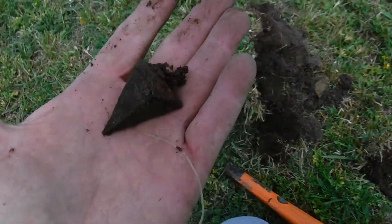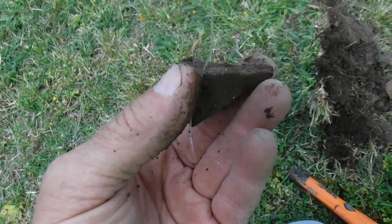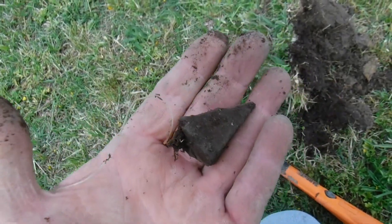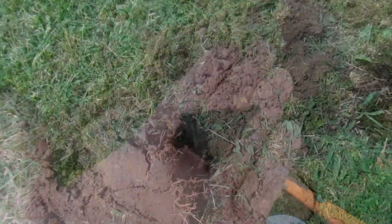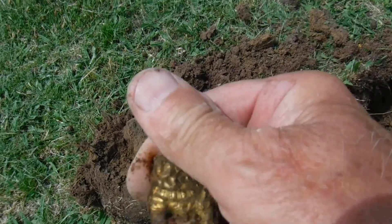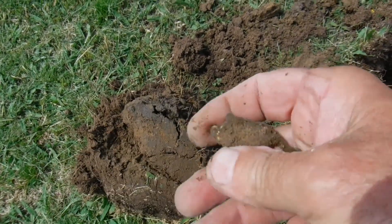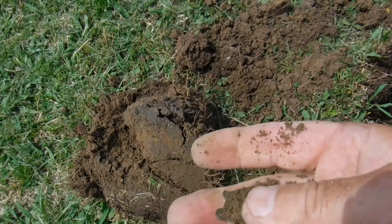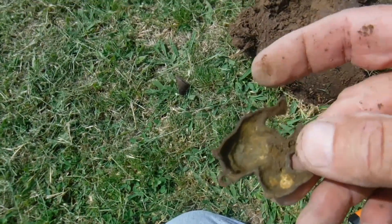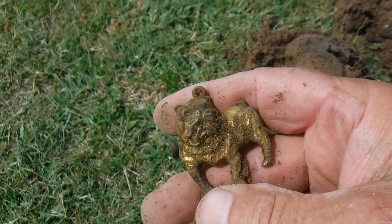Looks like somebody's been dirt fishing — a sinker right in the middle of this field. It was a really solid tone, 34. It didn't change at all, so I dug it just to check it out. It's a sinker. What I thought was a mashed top is actually a bulldog or something — looks like a pendant that somebody hung around their neck. Let's see if we can knock the back out of this thing. It's not going to be any gold or nothing, but it's kind of cool — a bulldog pendant.